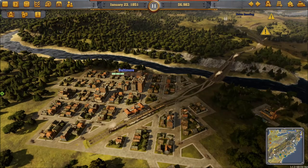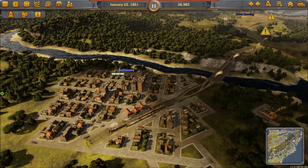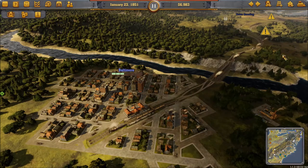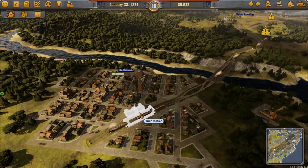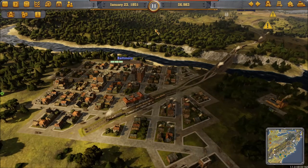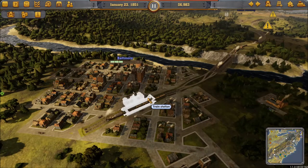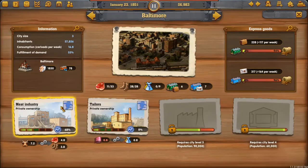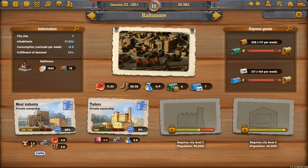Hello YouTube and welcome to episode 7 of Railway Empire. What I normally do at the start of the episode is have a look around whilst the game is paused and see if there's anything I can spot. This time we noticed that Baltimore has expanded its meat industry, so we're now after 7.2 cattle per week.